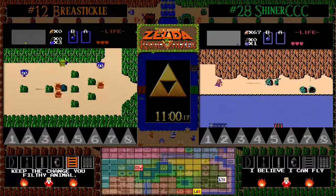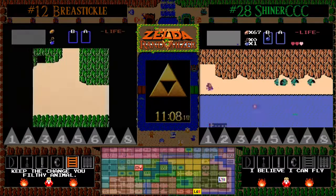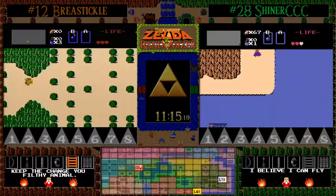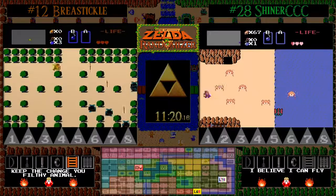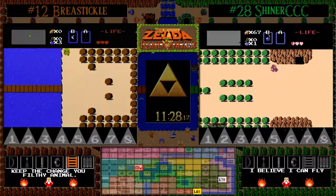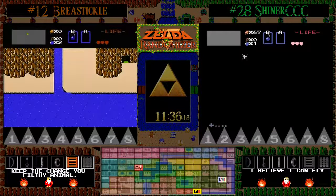Shiner did find a shop, just not the shop he was looking for. Triple C here does not have the ladder, so if he keeps heading this way, he's going to find out what that coastal item is rather quickly, and there's a good chance he may not pick it up unless he too decides to do the world wrap later on. It's not going to be an item you're going to actively come back and look for.